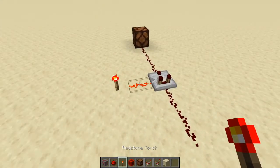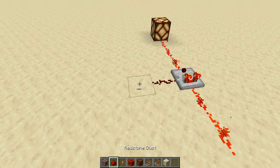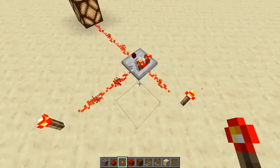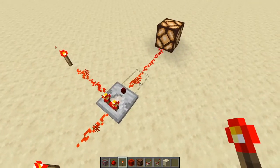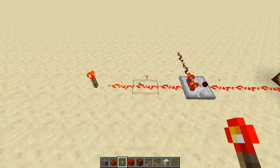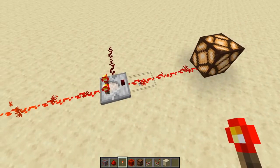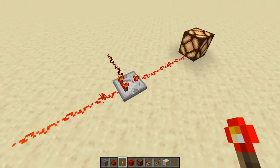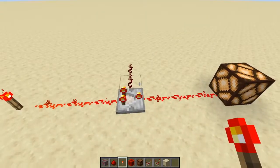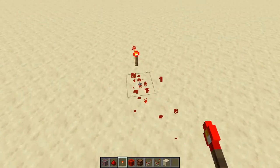If this back signal is 15 and the side signal is 14, nothing comes out — but if the back is stronger than the side signal, the comparator outputs. The output doesn't restart at 15; it carries the same number. So if the back input is at signal strength 13, the output is also 13. In subtract mode, it takes the back signal and subtracts the strongest side signal, outputting the difference. That's super confusing, and we'll cover it properly in a future video.